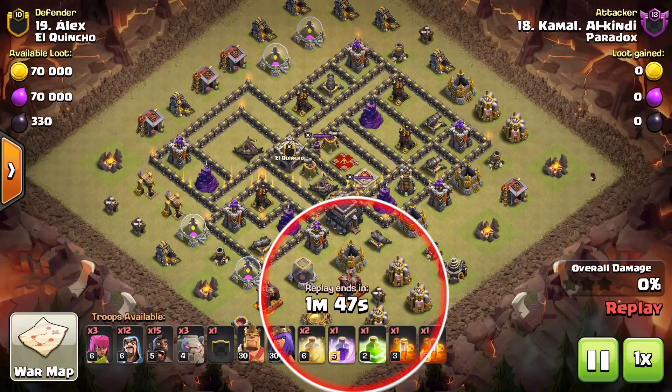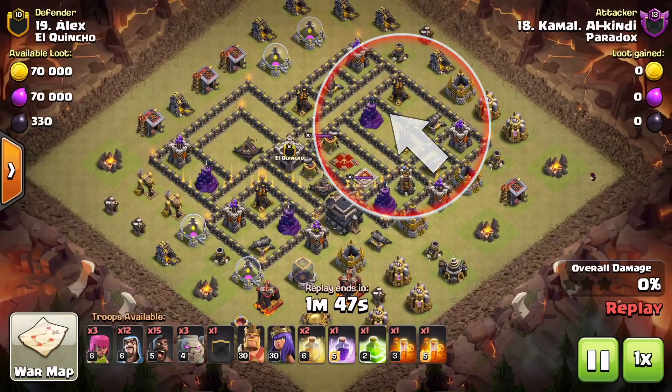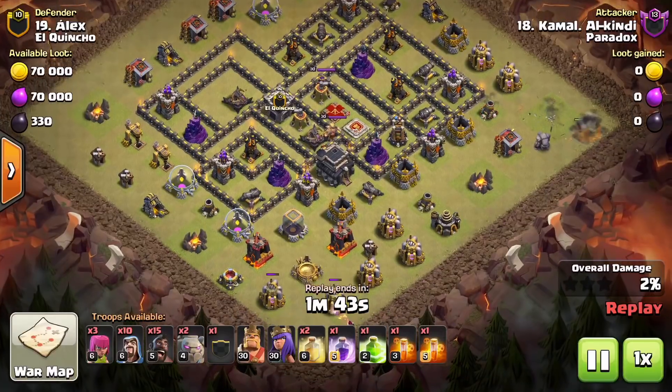That trash ring structure down in the south is really more of an illusion to trick you. Identifying the giant bomb locations, the possibility of tesla farm, and then look over here on the right side — those lanes are perfect for the hog riders.